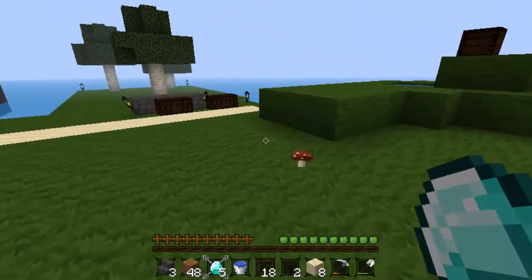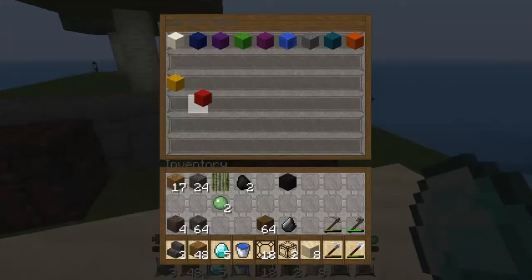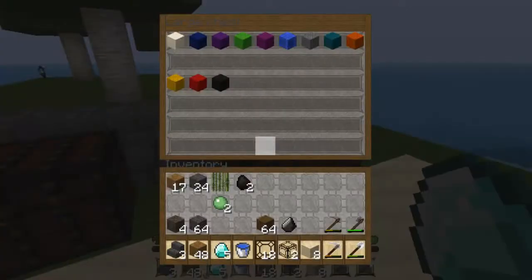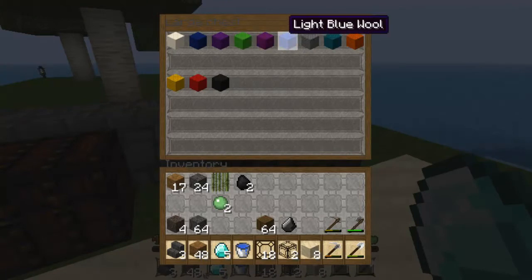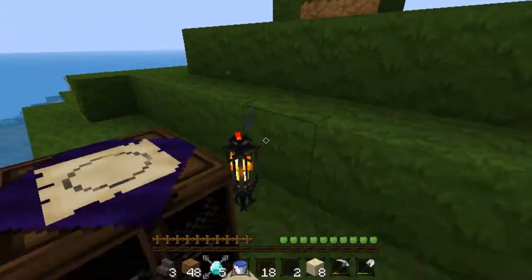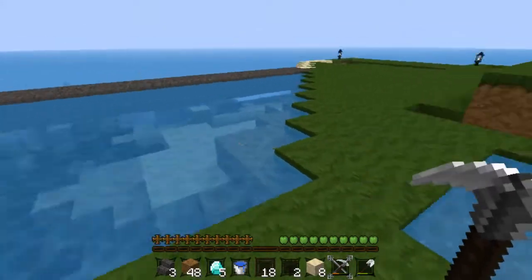How many wool have I got now? I think I've nearly got all of them actually. I don't see any colours I haven't got — I think brown is one of them, maybe yellow, pink. I think I've only got a couple left. I think I need one more chest, and then I think we've almost done on this set island.